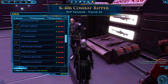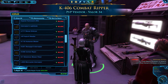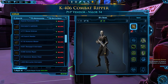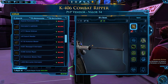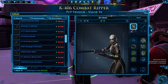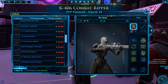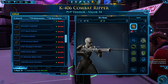Next up is a good one for those of you who like to do player vs. player content. This one requires Valor Rank 34, so it will take quite a few PvP matches to get, but it's by no means in the higher echelons of Valor Ranks. It's kind of a flat grey color and it's called the K-406 Combat Ripper. If you want to learn more about how to raise your Valor Rank and estimate how long it might take to reach Valor Rank 34, I've got an entire guide just about earning Valor and the rewards available.